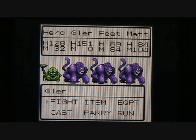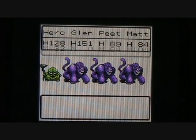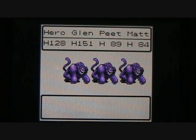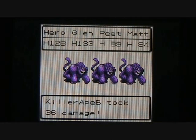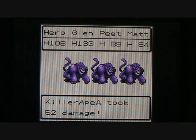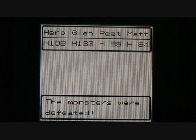Let's have Hero just attack with his whip. Glenn and Pete again killing the Myst of Fire. And we'll cast the Firebane spell again on the Killer Apes. These Killer Apes can score a critical hit fairly easily, so hopefully we can take them out pretty quick. 20 points of damage. I sure do like that whip — does some nice damage to groups of enemies.